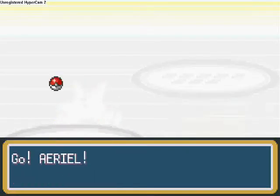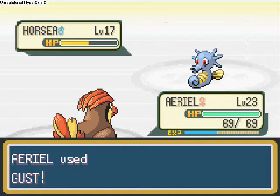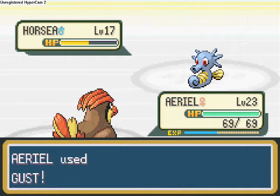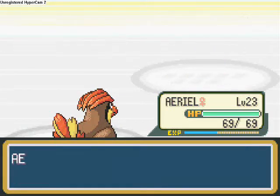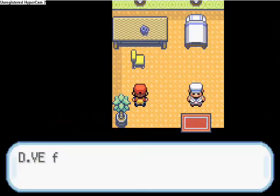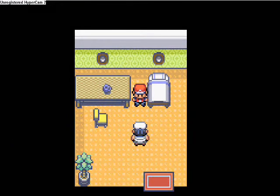Aerial is in the zone now, so we're going to use Gust. It's using a Leer attack on me. We've lost that one. You can pick up an Ether in here — I've saved these for the Elite Four because you'll need to get your PP points back.